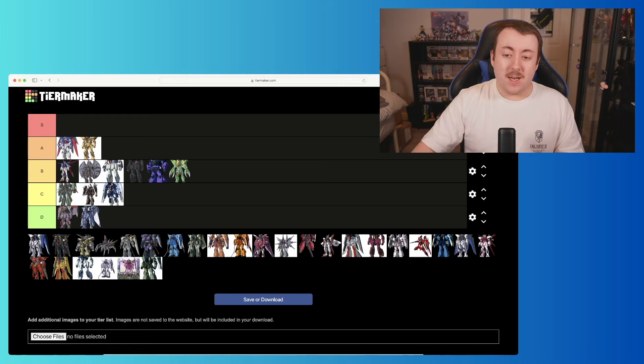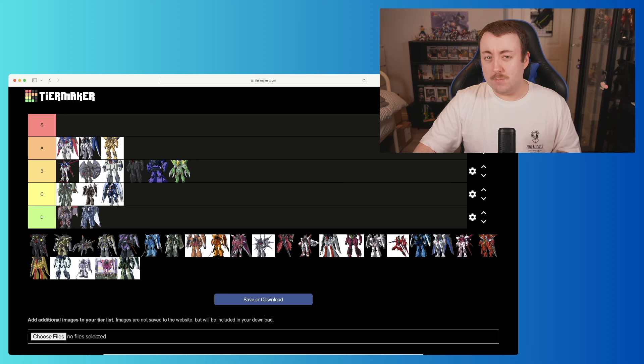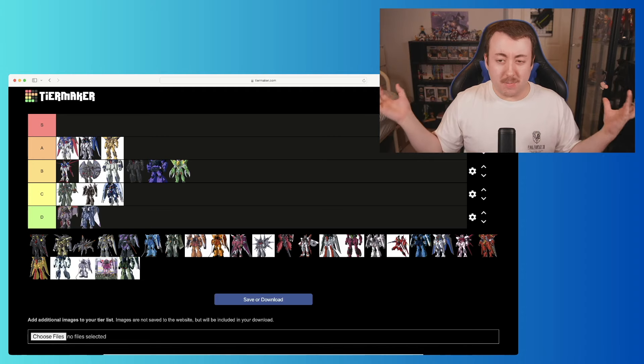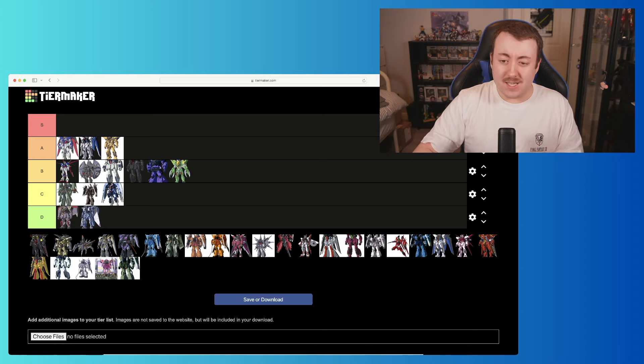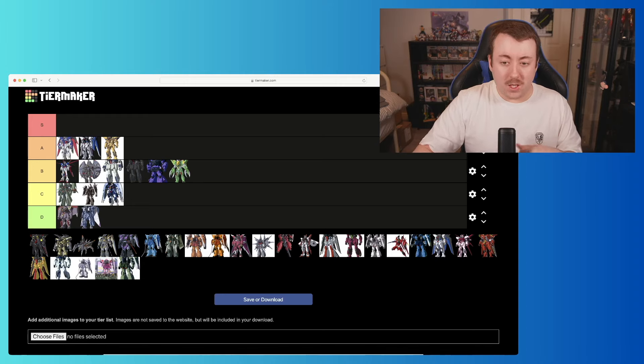Moving on, we've got the Freedom Gundam — obviously a classic. I think I was almost unfair to this when ranking all of Kira's suits before. I think the reason it's iconic is because of how it's utilized throughout SEED and SEED Destiny. It is a damn good mobile suit, but I'm not quite going to put it in S — I'm going to put it in A tier, just under the Destiny.